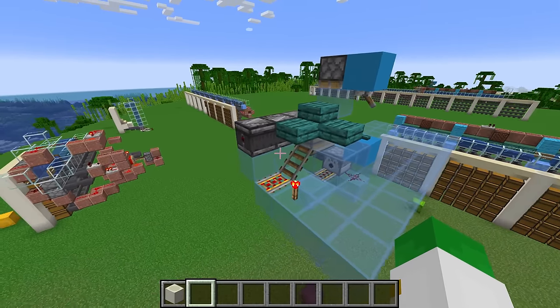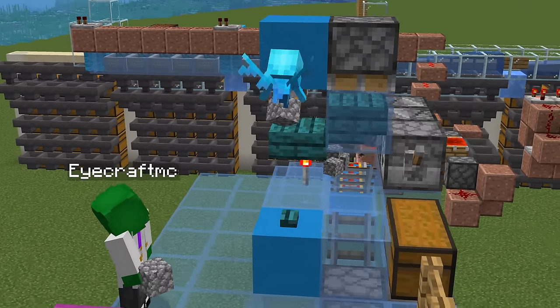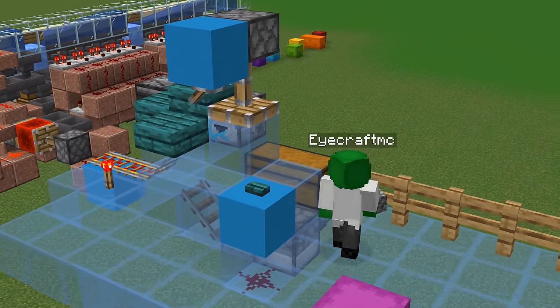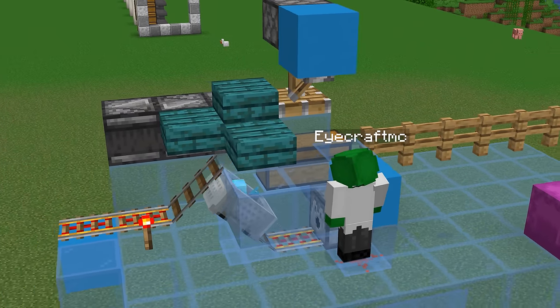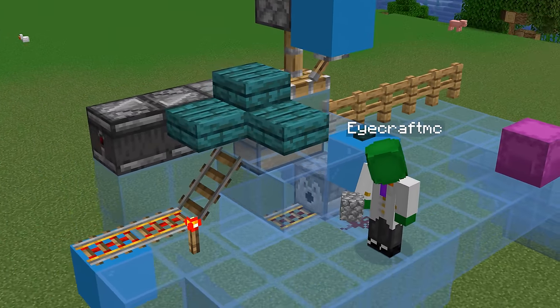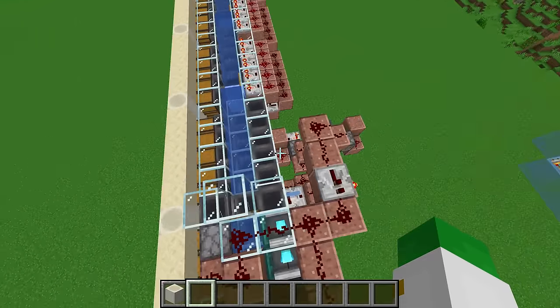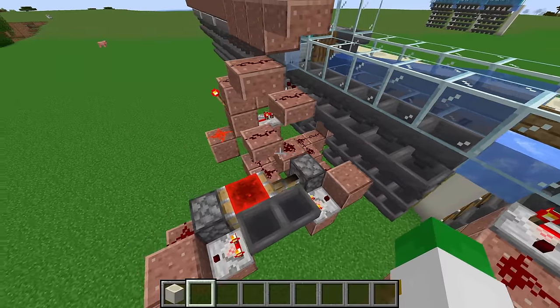The allay input machine is temporary but still very important to have. This is what converts standard flying allays you may have on a leash or teamed to you into allays on a minecart that can go into the sorting machine and actually start sorting items. The allay section of the sorter was somewhat based on Mumbo Jumbo's design, although it has a lot of differences, and this conversion area I made up myself.